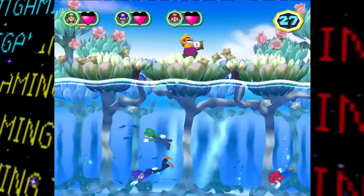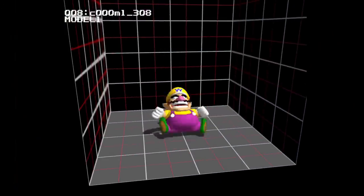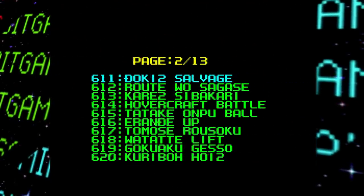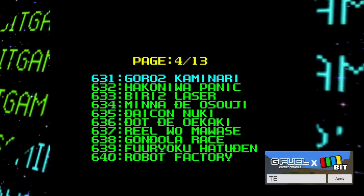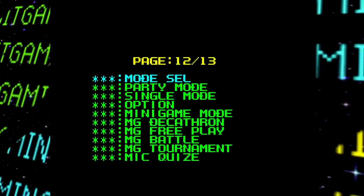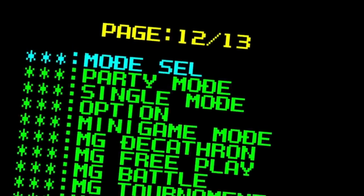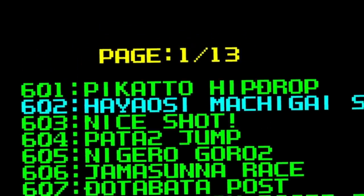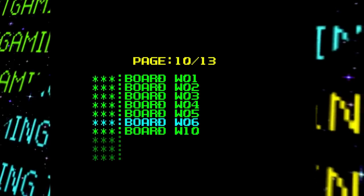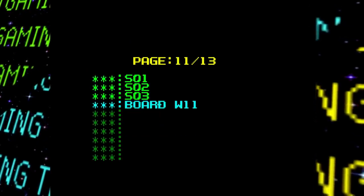Mario Party 6 has a bunch of debug features for us to play around with. The first of these is the debug menu, and here it's pretty much the same as it's seen in Mario Party 4 and 5, which in turn are basically the same as in the Nintendo 64 games — definitely a Mario Party staple. The menu works just like it did in previous games, but if this happens to be your first video, here's a quick rundown.